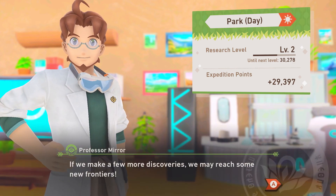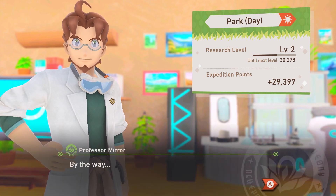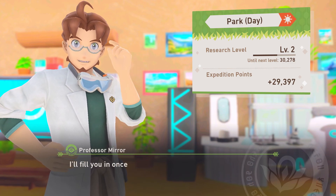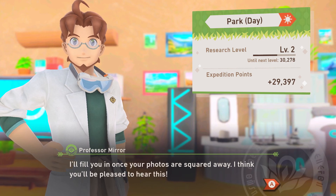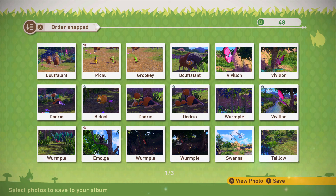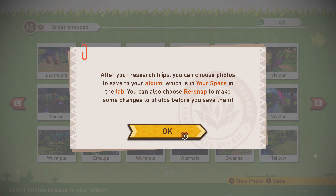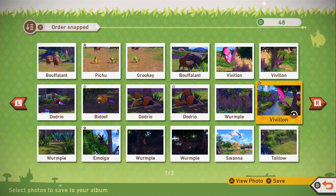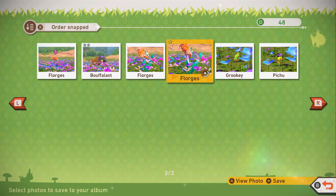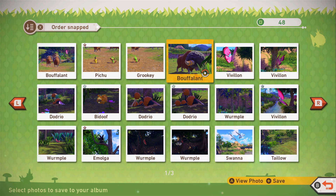We've made a few more discoveries and may reach some new frontiers! Thanks to your progress, I've got something to report — I'll fill you in once your photos are squared away, I think you'll be pleased to hear this! So if you want to save photos, you can go to save to photo album. After your research trips, you can choose photos to save in your album, which is in your space in the lab. You can also choose to re-snap a photo to make some changes before you save them. Keep in mind, you can only keep 48 photos!